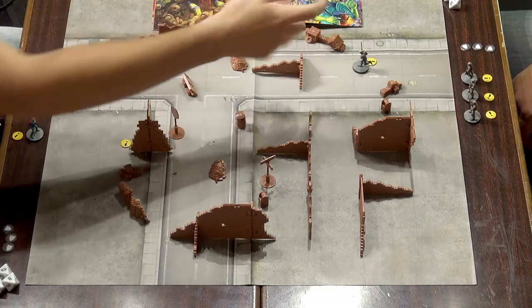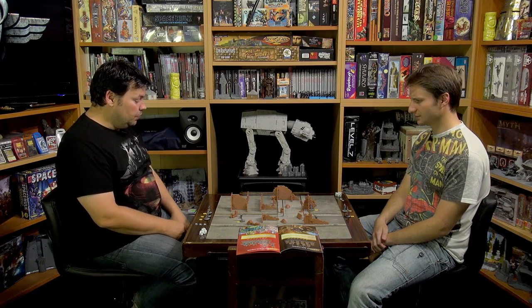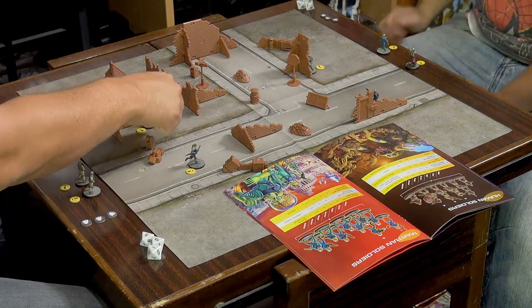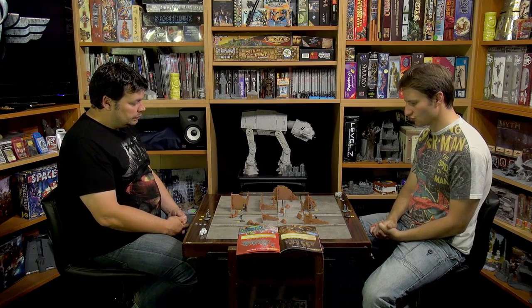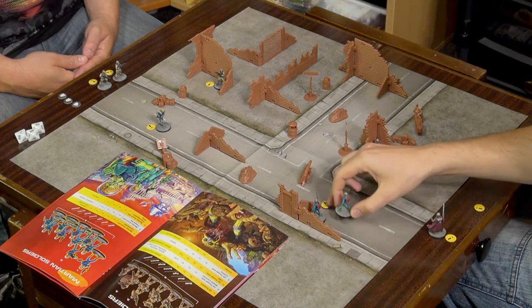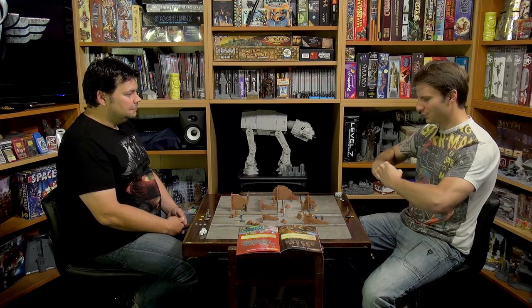Can you shoot Edwin next turn? He's five squares away and my Martian shoots four squares, so no. I have one more activation — my first Marine comes on and tucks himself into cover. Then I'm sending one more Martian into the same square as his friend, to hopefully gang up on Edwin when he gets close and use their brotherhood to their advantage.